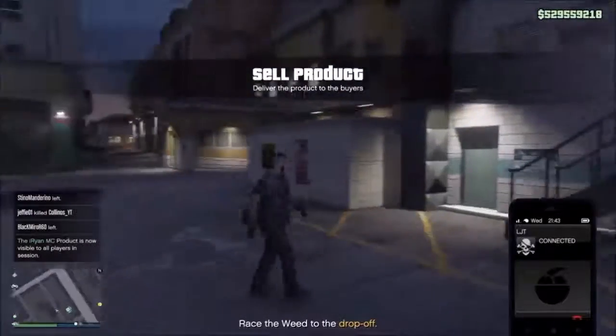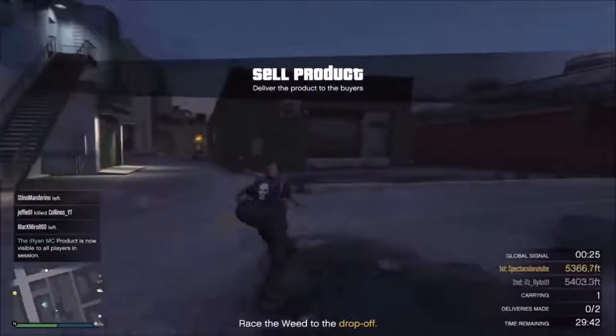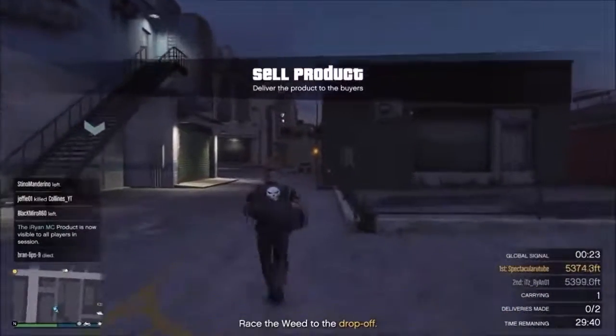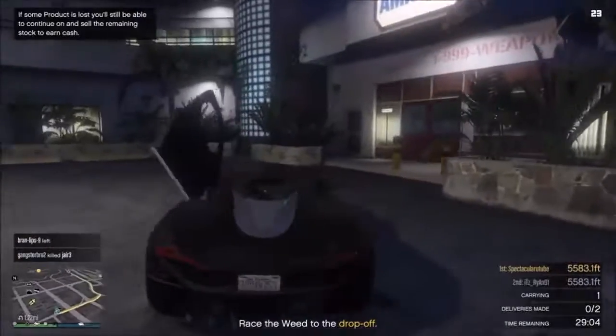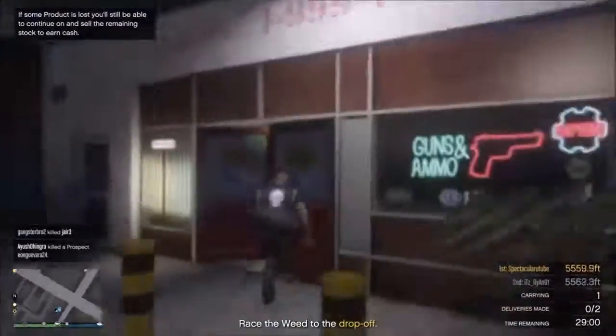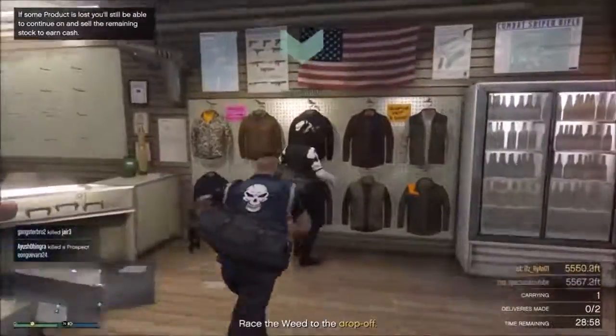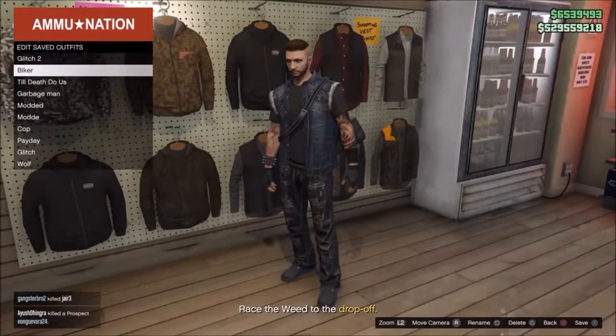From there, all you want to do is wait for your friend to exit the weed farm or cocaine lockup, and you want to drive to the ammunition store and save this as an outfit. As you can see, I'm in the ammunition store, going up against the wall to save it as an outfit. This does only work in public sessions, as you cannot access the missions inside of an invite-only session.